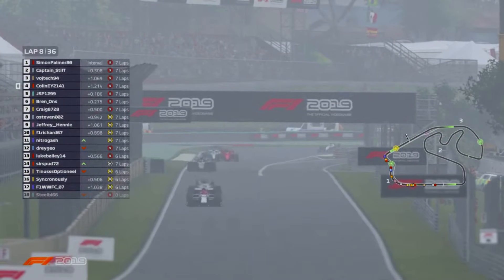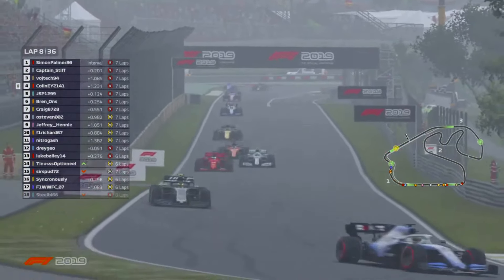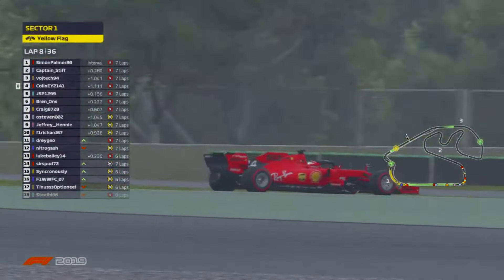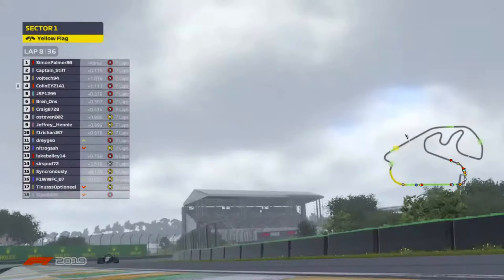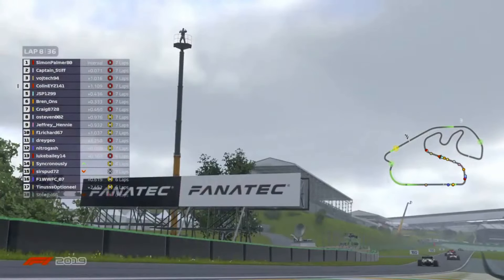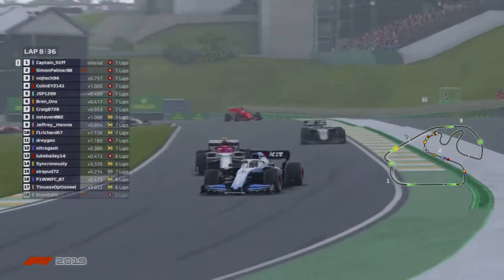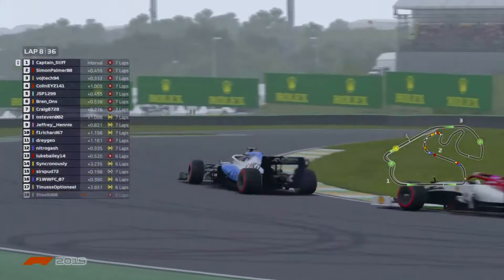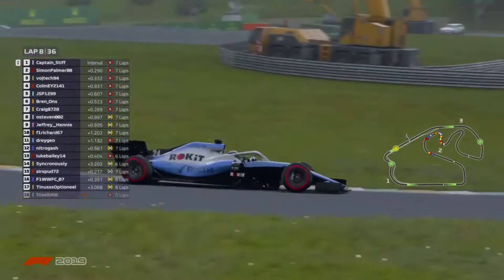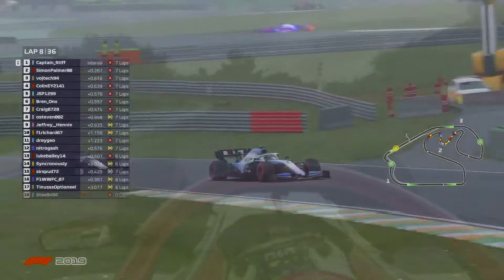It looks like the Ferrari has got past and up into fourth place — a really nice move there from the Ferrari driver. Gareth weaving, trying to get into the mirrors of Simon Palmer. I think Tennis lost it in turn three. But Gareth comes straight back to the inside of turn six — a lovely launch out of turns four and five — and pulls off a fantastic move going down the inside. I'm sure Simon Palmer was not expecting that one.